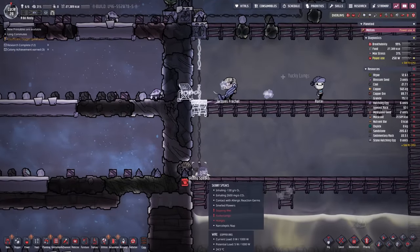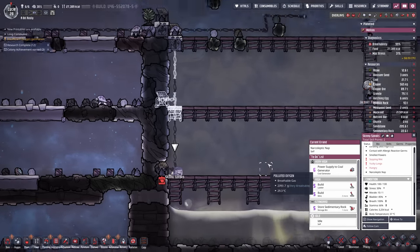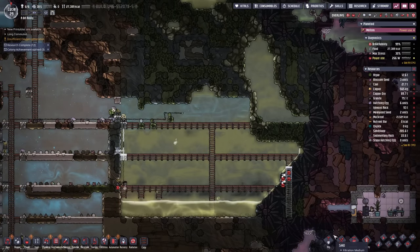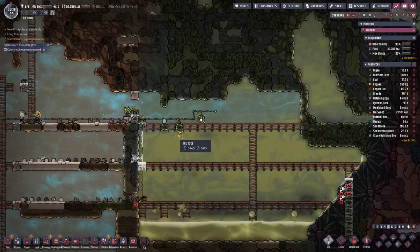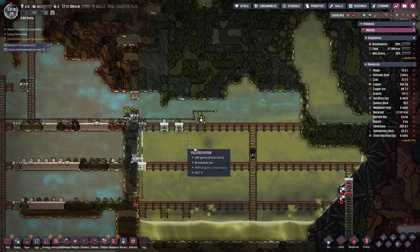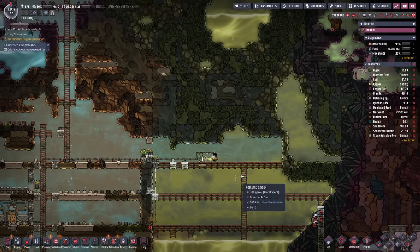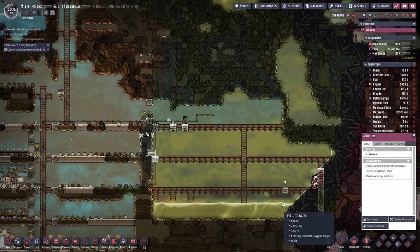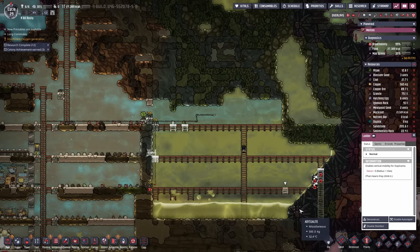Under status: 'Smelled flowers — minus 5% stress per cycle.' So it's helping out everyone's stress levels — not perfectly, but it's definitely helping, counteracting all the polluted oxygen. Skinny's just decided to have a nap down there. They're having naps everywhere — I'm just used to it at this point. It's not even that much of a problem yet. I'm just waiting for when they do something stupid like drop something where they shouldn't — which they're going to do. It's just in their nature.